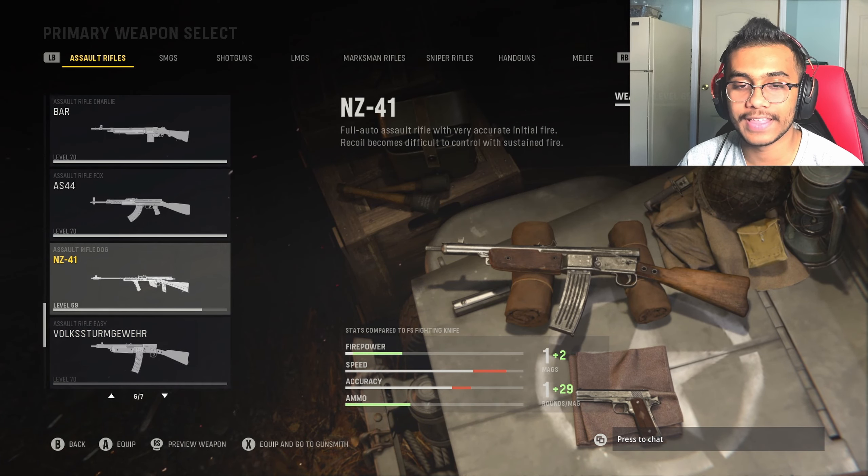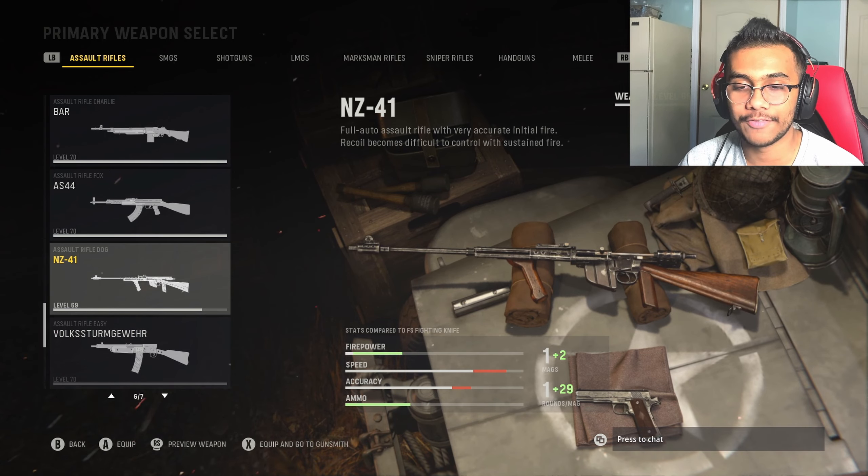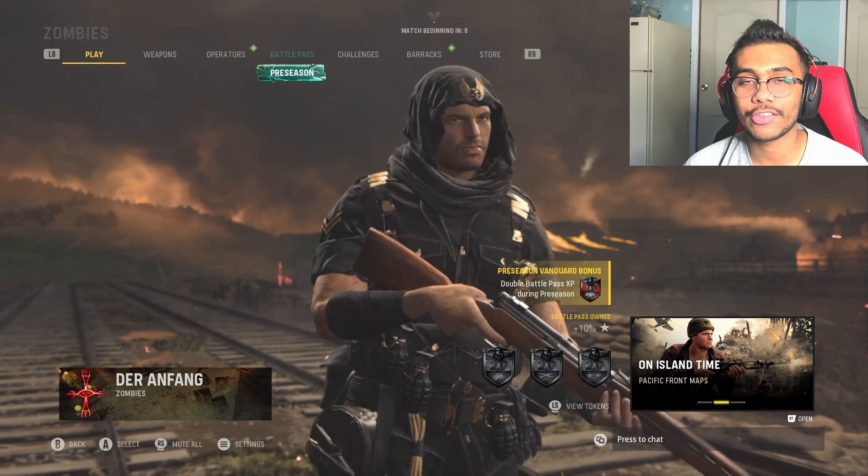Today we'll be doing the zombies method on just maxing out the NZ, which is about to be level 70 — the max level for it. I'll make sure to put a card on the top right for the zombies method on leveling up guns much faster in Vanguard. I actually just made this video a couple days ago, and this is by far the fastest way to max out your guns in Vanguard. Let's get into the solo match and finish off this NZ.